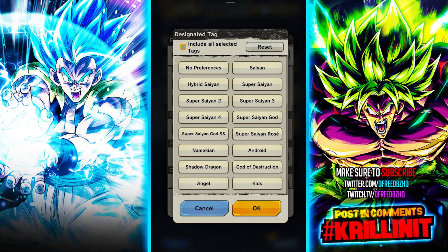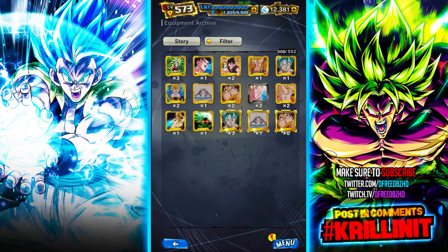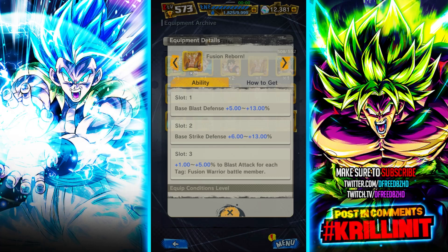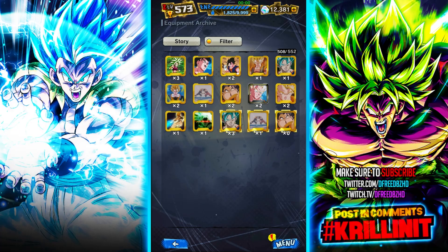From the archive, you can sort the menu — for example, I have it sorted to Fusion Warrior. You can find an equip for a Fusion Warrior character and it'll show you everything available for that tag. You can click on any equip, click the 'How to Get' button, and it'll show you all the different places you can exchange for it. Then you can exchange however many you want. You'll also see the Super Saiyan Blue Vegito listed a couple of times — that's Equipment Awakening.